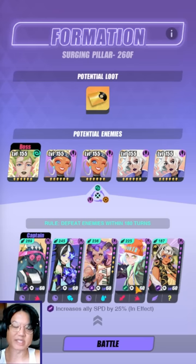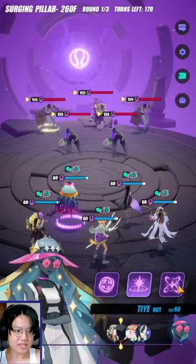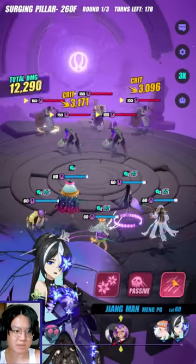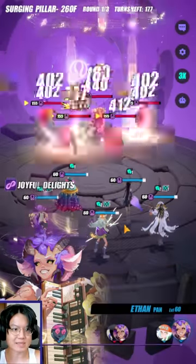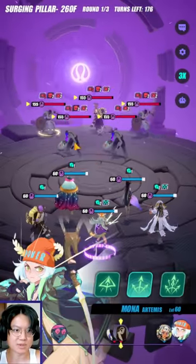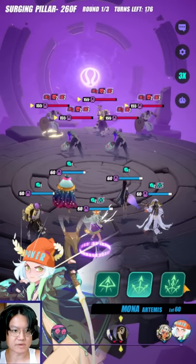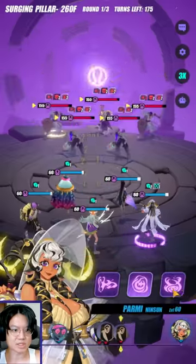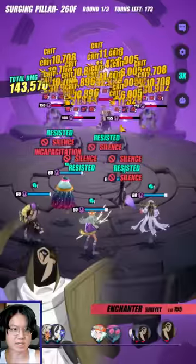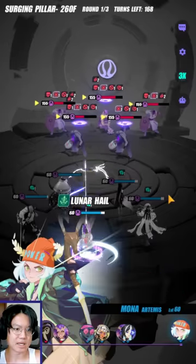Now this team that I showcased before is very free-to-play emulatable — it is going to work even if you do not have the resonances on your Aspers. So how this is supposed to work: we are just going to absorb AP at the start, land our nether blooms, and then start popping those nether blooms as well. We can either go with our second skill or our third skill for more DPS. I'm going to go with my second skill this time around, just to make sure that we control them and wait out our DPS a little bit. And now we use our DPS.